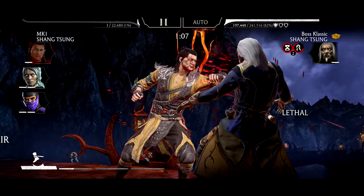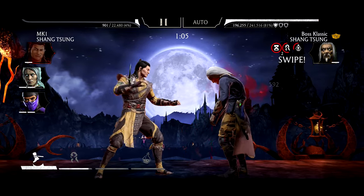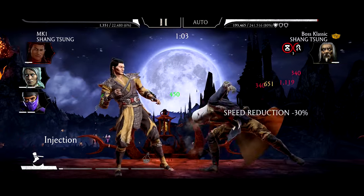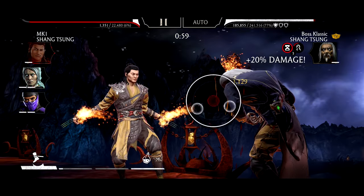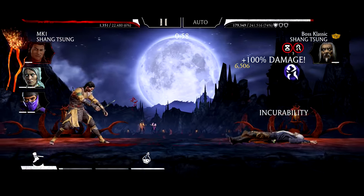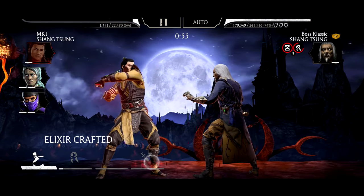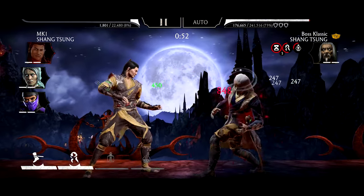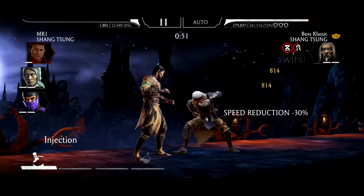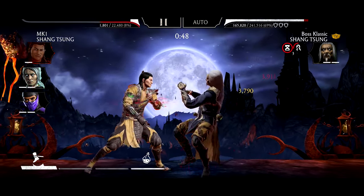Stab him. We have to make sure that you use special attack 2 while he's stunned — that way he won't evade. He has a 30% speed reduction. That's insane.